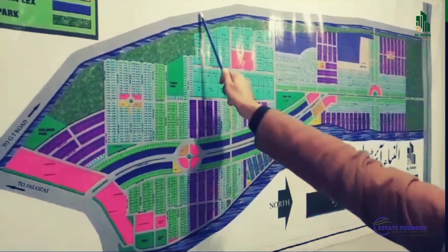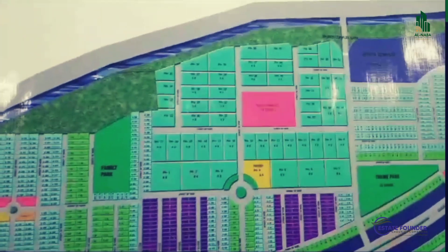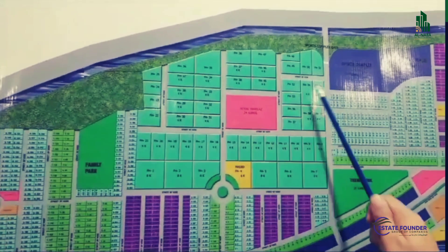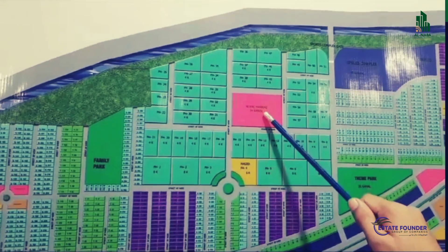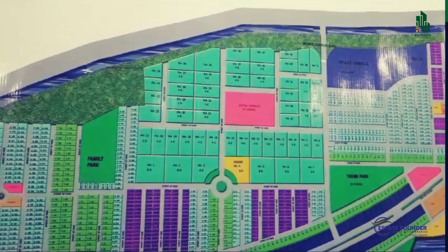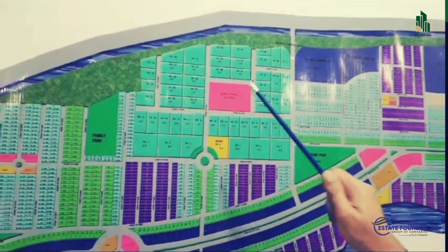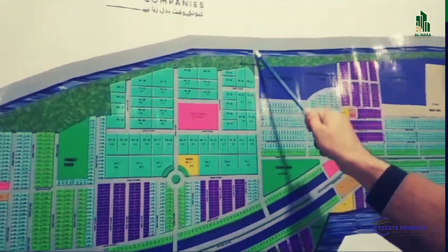There are farmhouses available in 4 kanal, 8 kanal, and 6 kanal sizes. There are also 4 kanal options available. The farmhouses are in the royal market area with 24 kanal options. There are single farmhouses as well as a simple farmhouses option. You can use an organic restaurant or mini zoo type facilities. The farmhouse community is separate with its own road and gate for privacy.